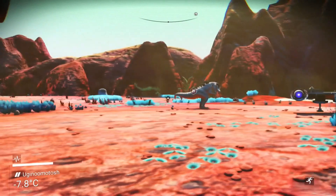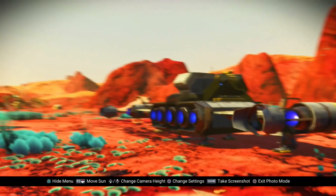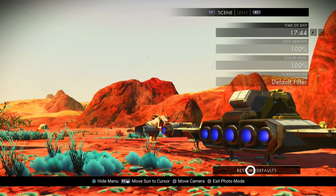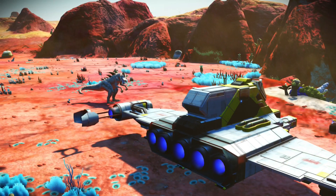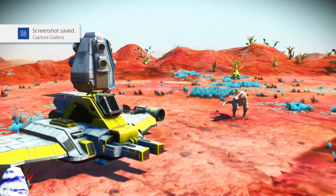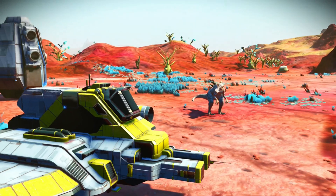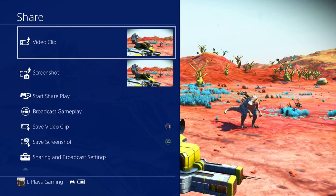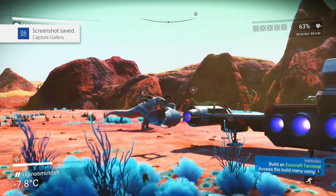They're everywhere! This one's on his own though - maybe I can get a picture of him with the ship. I don't want the sun here, I want to go back to the real scene. I like these creatures, they look really cool. That's an okay picture of him - he's pulling quite a good 'Rah!' pose. There's my best dinosaur noise impression. Rah!